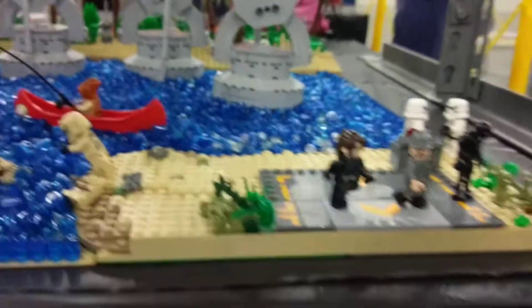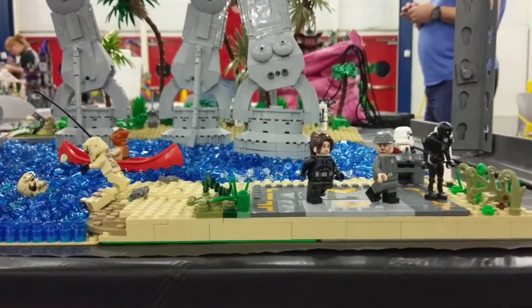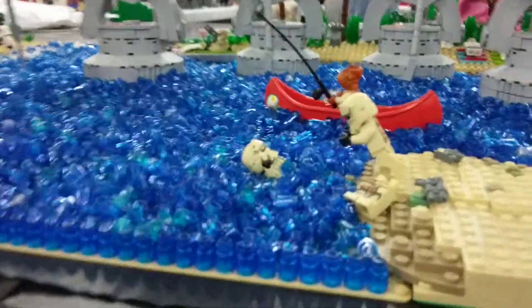For this island right here, we cleared off a lot of the foliage on it. We wanted to just make it simple, that way it wouldn't really obstruct the view for little kids of the things behind it. We got these guys taking a swim right here.